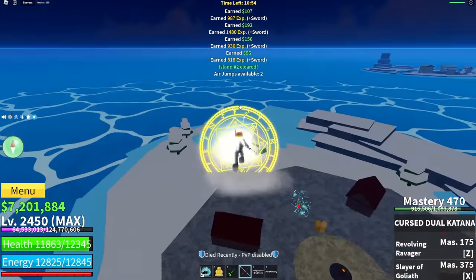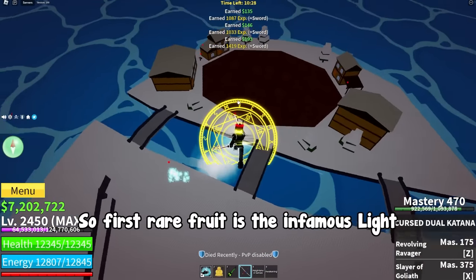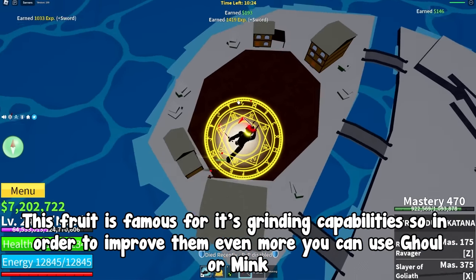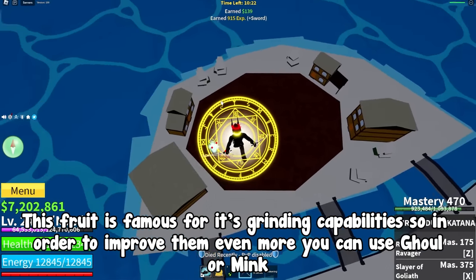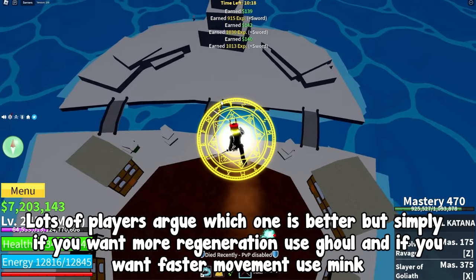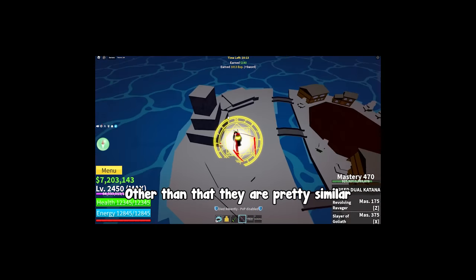Now let's go with rare fruits. First rare fruit is the infamous light. This fruit is famous for its grinding capabilities so in order to improve them even more you can use ghoul or mink. Lots of players argue which one is better, but simply — if you want more regeneration use ghoul, and if you want faster movement use mink. Other than that they are pretty similar.